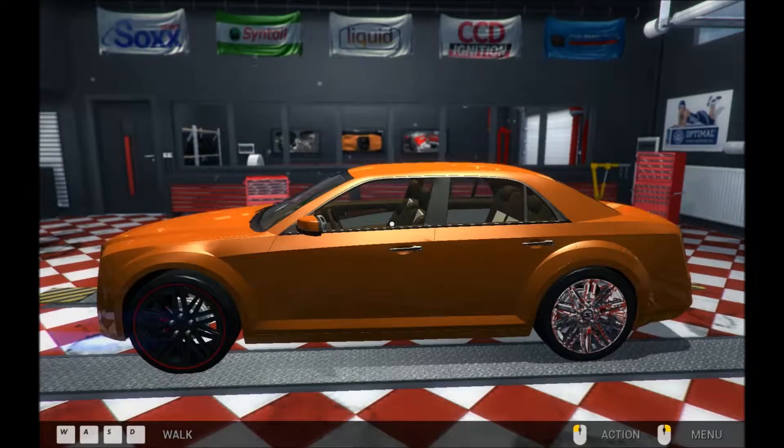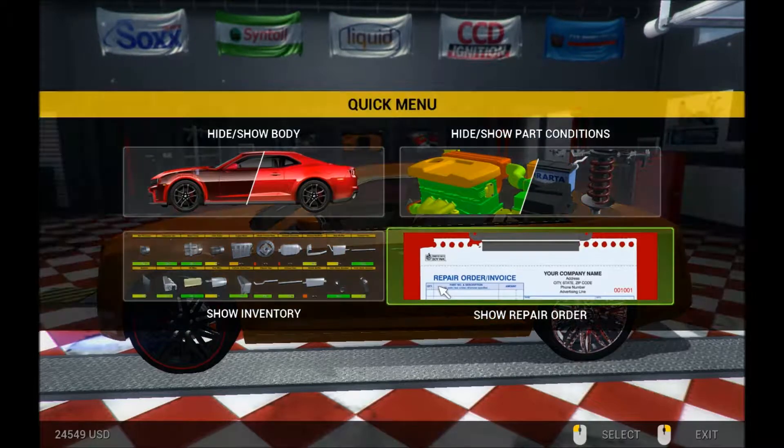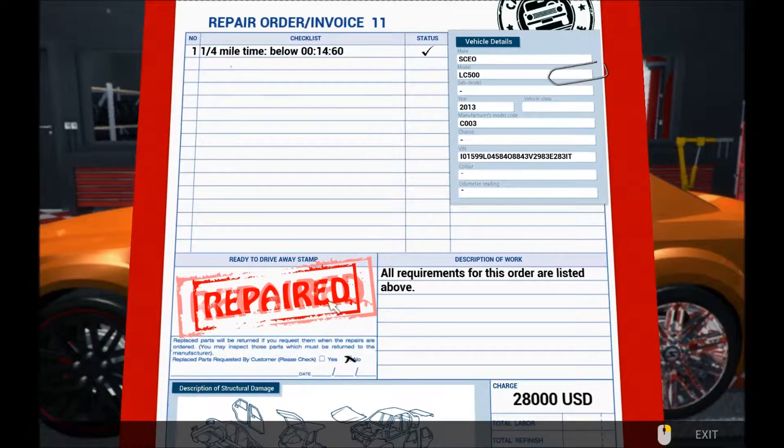Hello, welcome back to Car Mechanics Simulator 2014. This is the Quarter Mile DLC where you take your average weird looking car and whack it down a drag strip — a quarter mile of a drag strip — in the fastest time possible. Last time out we were doing it with this weird executive car, not weird really, but it's a bit weird for a drag strip. So let's see who wants to drag strip their car next.